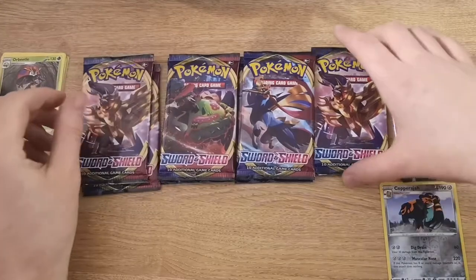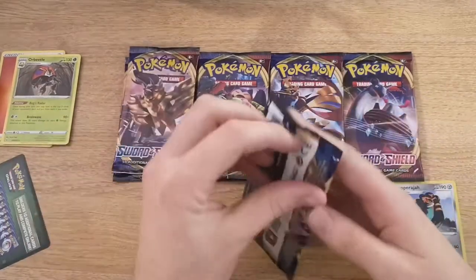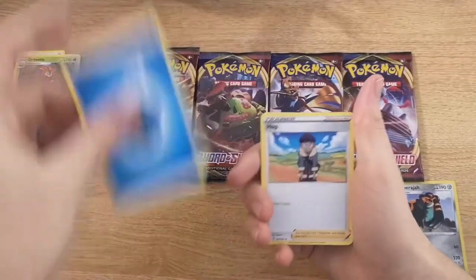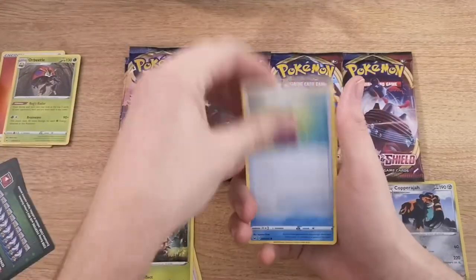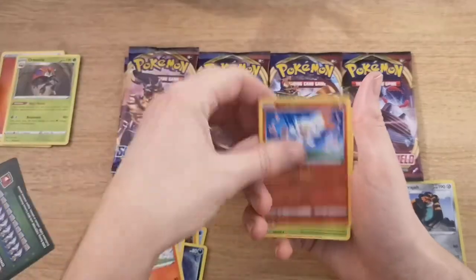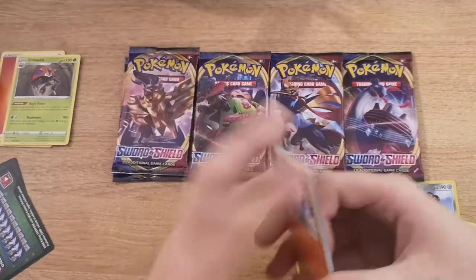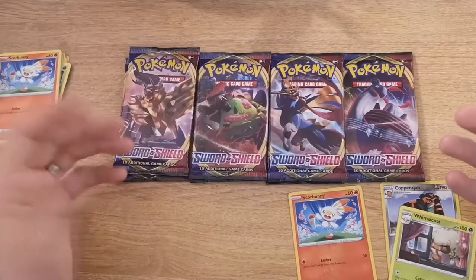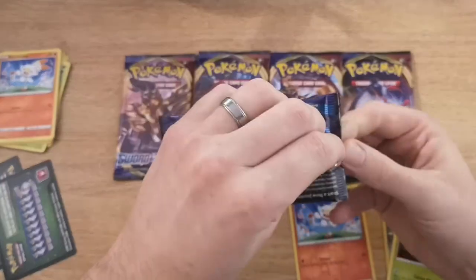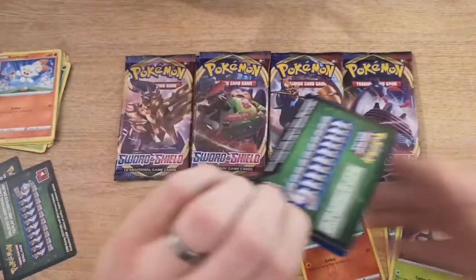So there are four different variants. I'm going to do the Shield Dog next. We have a Water Energy, Hop, Dotler, Potion, Goldeen, Diglett, Skorupi, Hoothoot, Scorbunny, Scorbunny Reverse, and a Whimsicott — regular rare. With the newer stuff, at least after generation three I kind of recognize a lot of them, but this new stuff with Sword and Shield I've got no idea what on earth is going on. It's completely foreign to me.